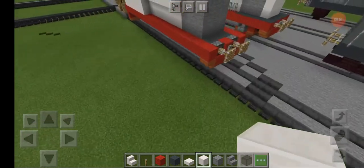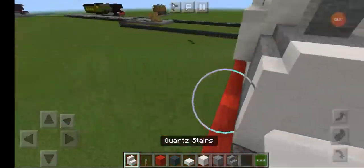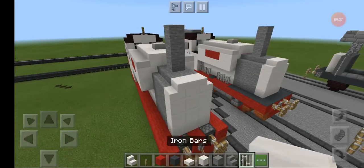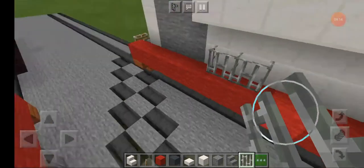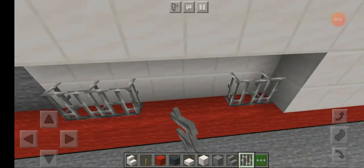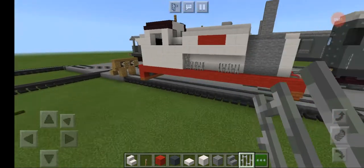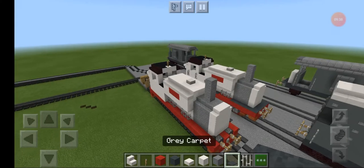Now let's fill in the front with quartz to make the face, with quartz stairs on each corner. Now you're going to need iron bars - three blocks on the first quartz, three quartz, and same on the last ones. At the back you add one on top. Do the same thing on the other side, so three, three, and one on top. Let's fill up the exposed parts with grey carpet.